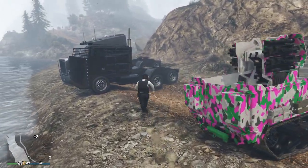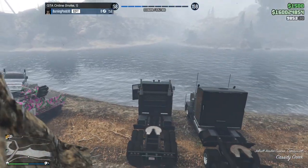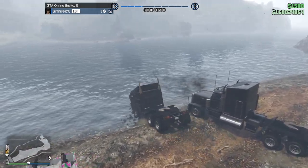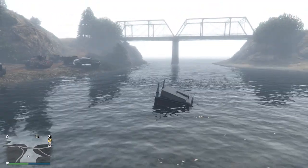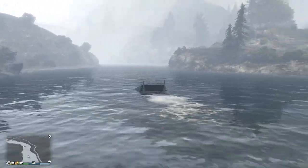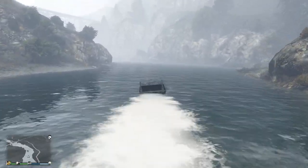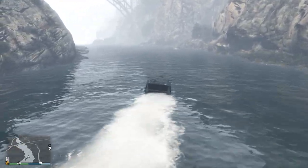Next up we have two of the MOC trucks. The first one is the Hauler Custom. I would actually say that these are two of the most fun vehicles to do any sort of water stunts with, because unlike all the other trucks, these have super tall exhaust ports. So I can literally drive this truck this deep — I can literally just drive right through the water with no care in the world, and as long as the exhaust does not get covered, you're completely fine.